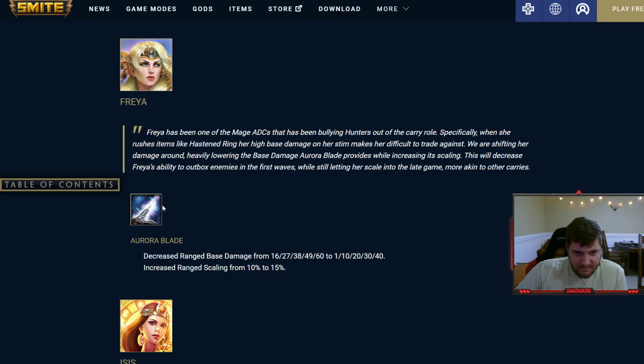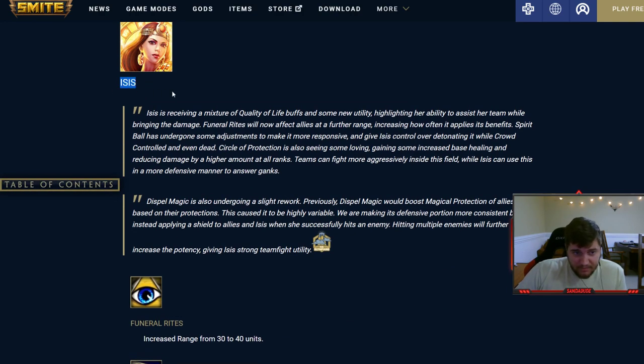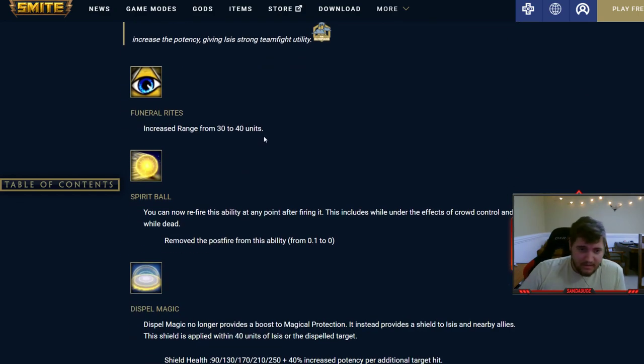Freya — still a shitty god in Duel at least. They decreased range base damage significantly from 60 to 40 at max rank, but increased the scaling so you'll get that back plus some at full build.